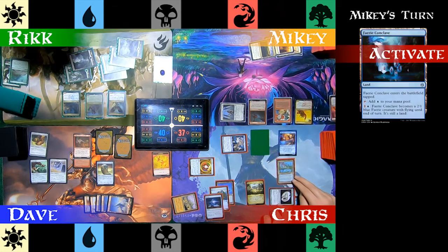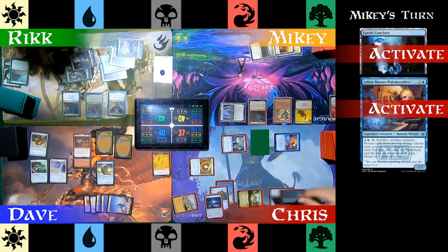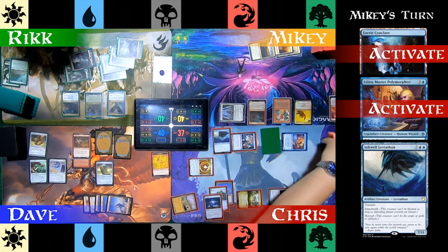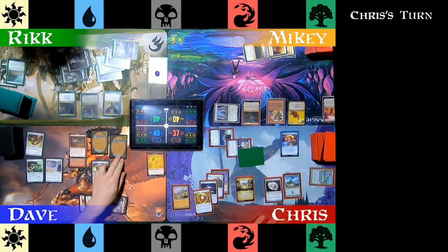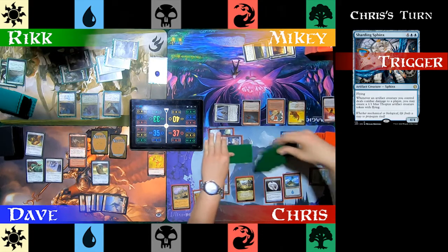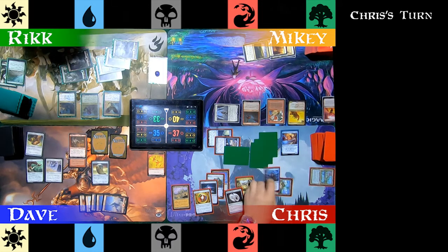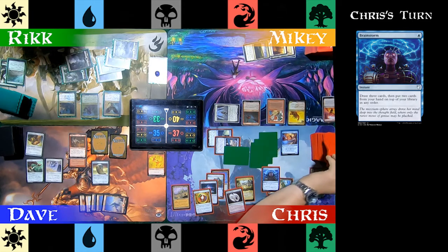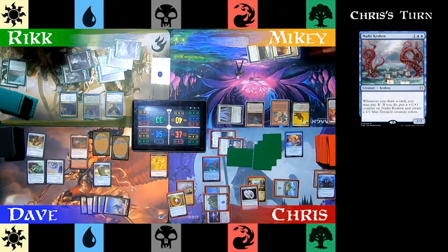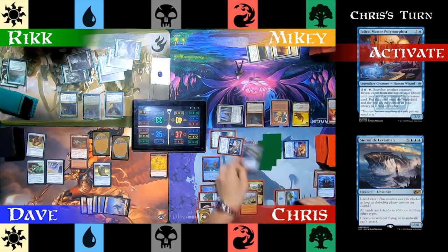At the end of Mikey's turn, Chris turns that Faerie Conclave into a 2/1 creature, then polymorphs it with Jalira and gets Inkwell Leviathan. That's a big boy! Going straight to combat, Chris throws Inkwell Leviathan at Rick and his Sharding Sphinx and the token at Dave. No blocks are declared. Sharding Sphinx triggers three times and three tokens come into play. Chris plays Brainstorm to adjust his hand, then plays Nadir Kraken. He activates Jalira one more time, polymorphing the token that attacked, and gets Stormtide Leviathan.